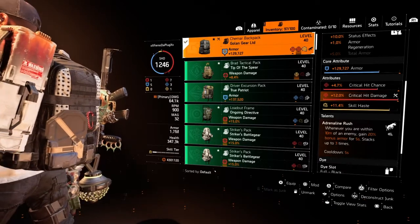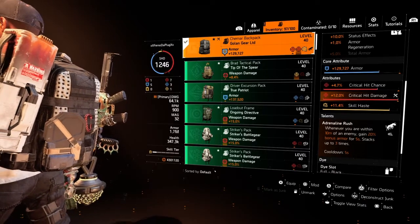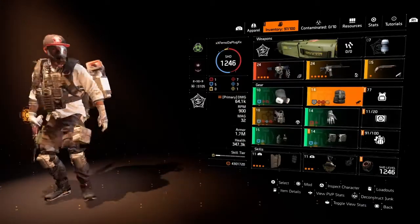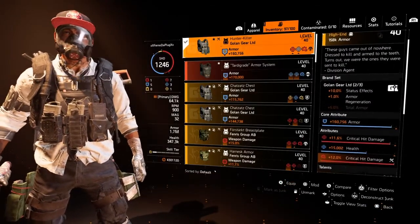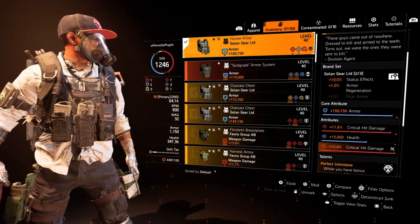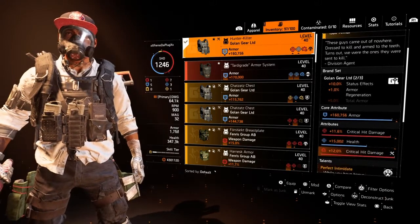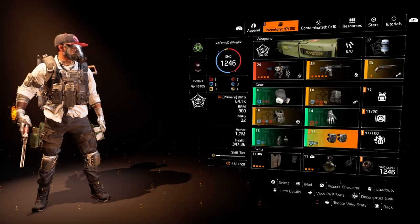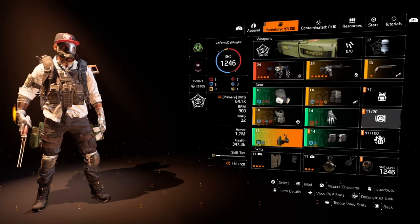The talent I'm using on the backpack is Adrenaline Rush — whenever you are within 10 meters of an enemy you gain 20% bonus armor for five seconds, and it stacks up three times with a cooldown of five seconds. For the two-piece Goal Line, this is why it's so versatile too — for the stinger hive and things like that, you get the status effect and another 1% armor regeneration. So if you went with that stinger hive it's going to bleed a little bit longer so you can chase that enemy down. There are a lot of runners in the DZ.